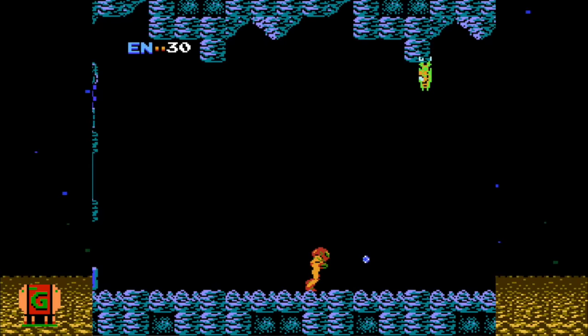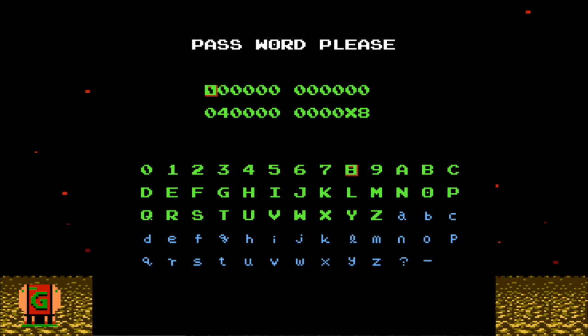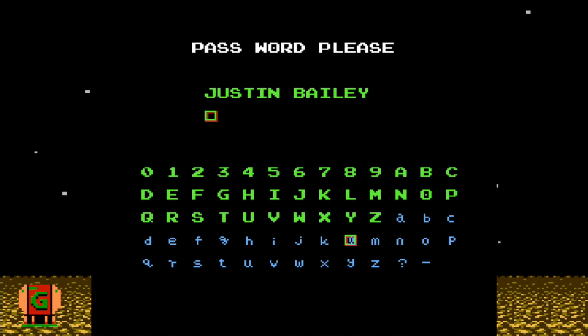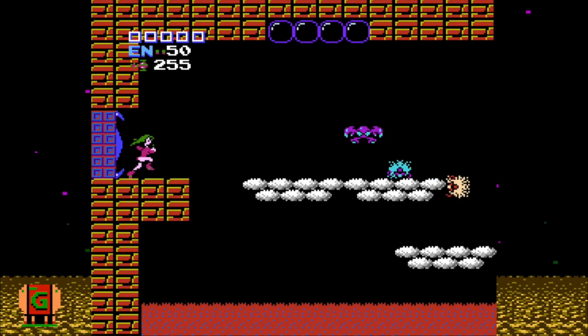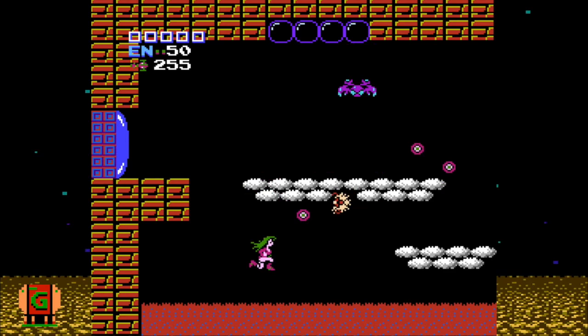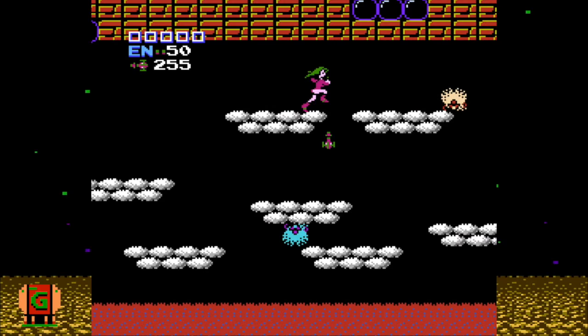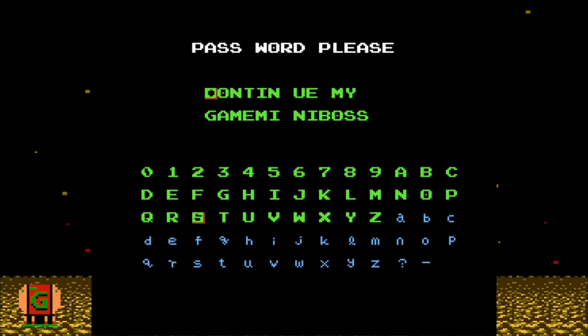Now just how is that possible? The password for starting with the ice beam is this, and the password for getting the wave beam is this. So how do these random numbers and letters make some things appear, but an actual name makes everything appear? It's been found out that not all of the characters of each part of the password have any effect — maybe to make it harder for kids to crack. So passwords can be almost anything. It's just pure coincidence to us that Justin Bailey means anything.